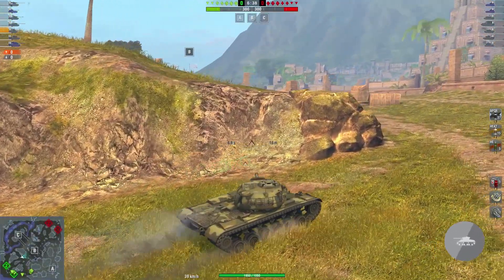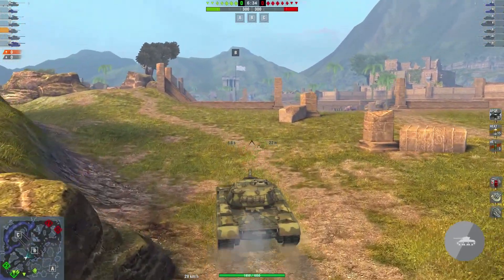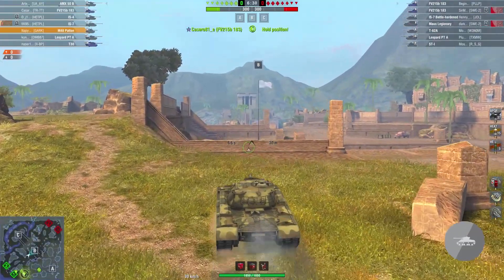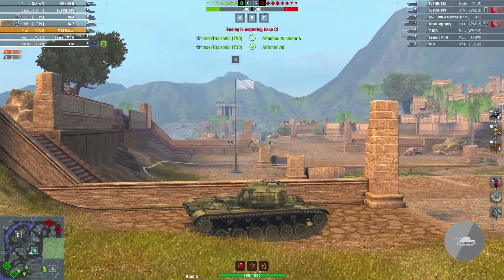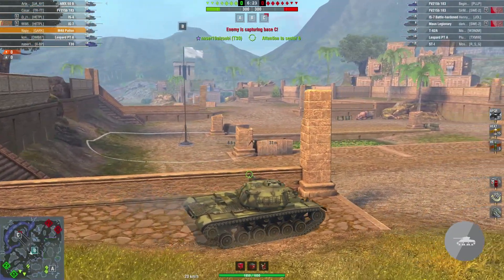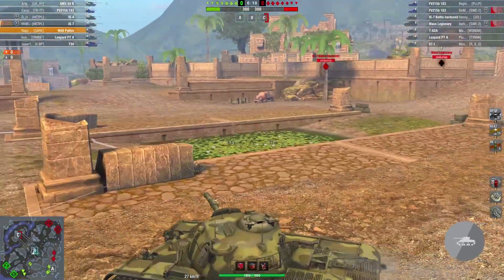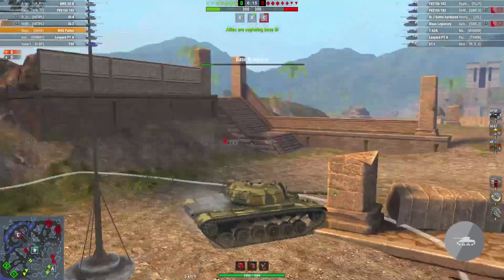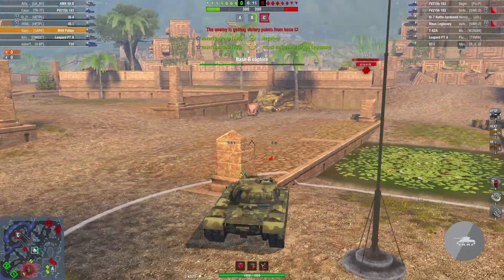So we are continuing with the review by watching this master replay. The enemy have two nasty TDs which can double-tap basically any tank. I am going to show how to use this hold-down position. I checked — no one appeared on the left; two tanks on the right, mostly heavies. So they went the default heavy route and the Leopard Prototype went the default medium route.